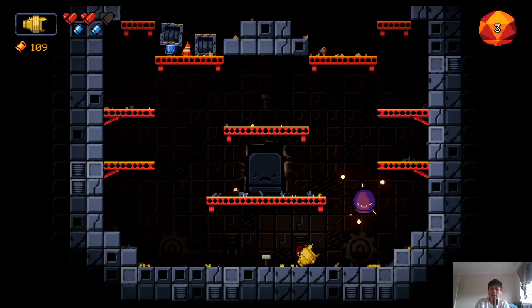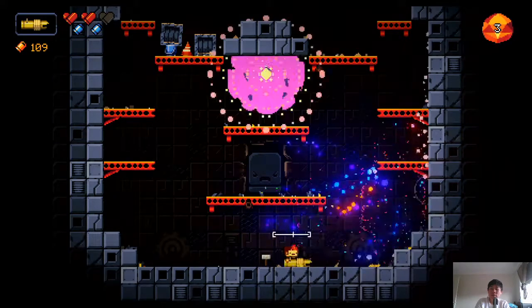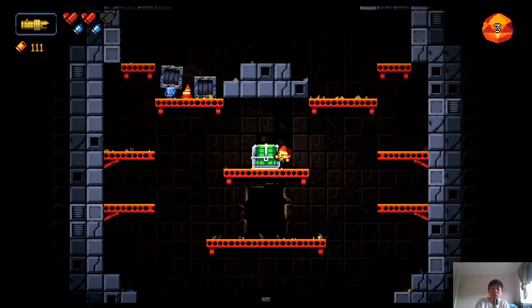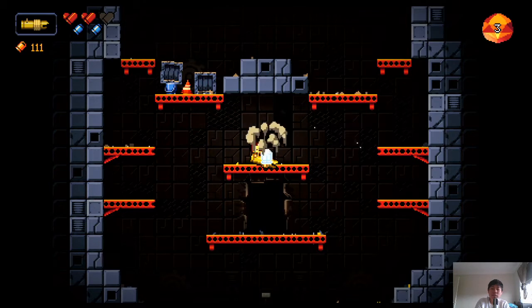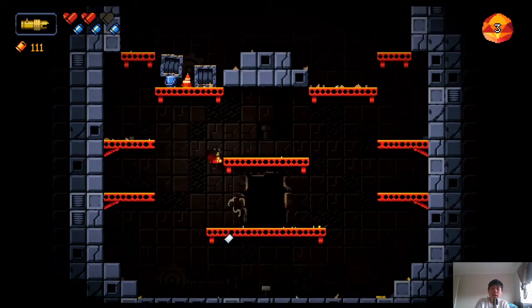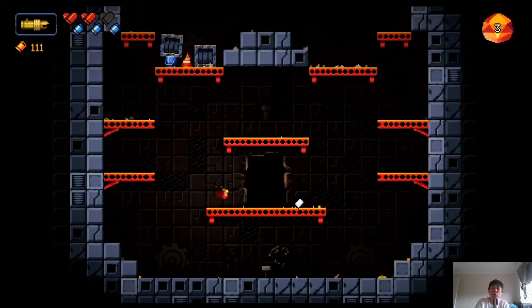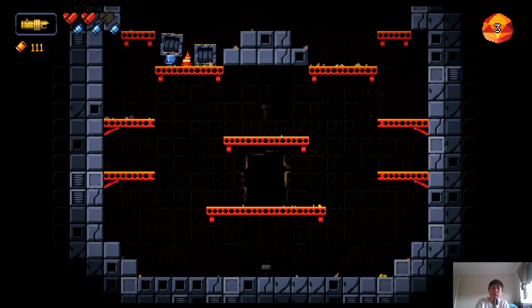Got the makeshift cannon back again — I hope we can keep it for the boss. We've got a green chest containing a white Guon Stone, which gives me blanks — that's good. I have four health right now, should be enough for a boss.